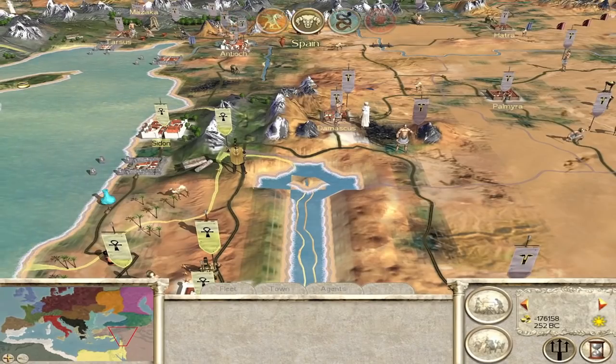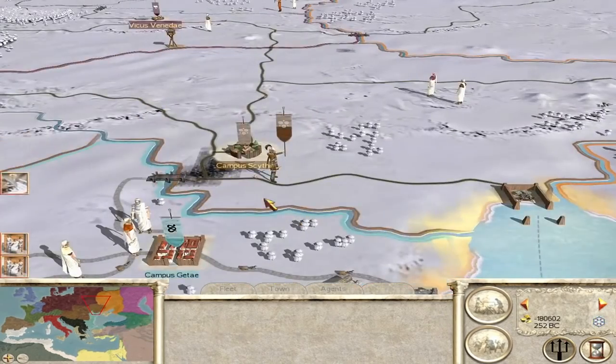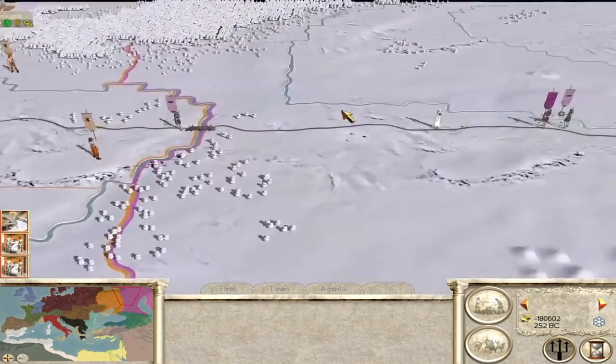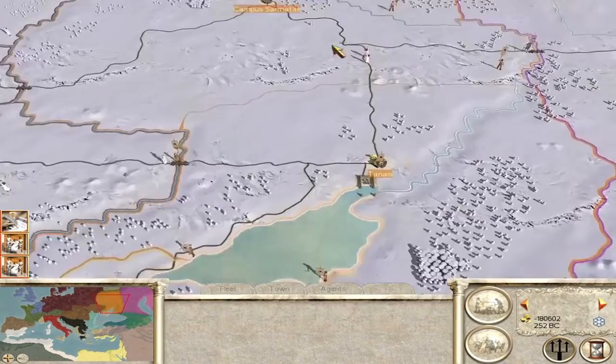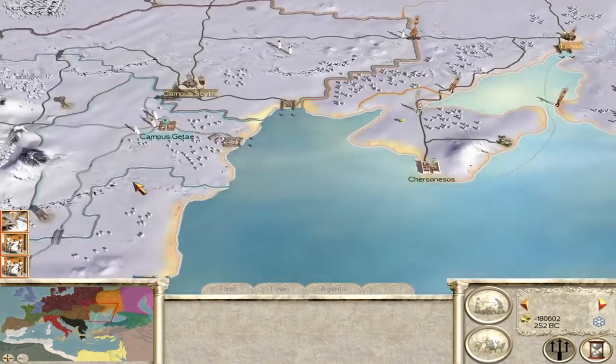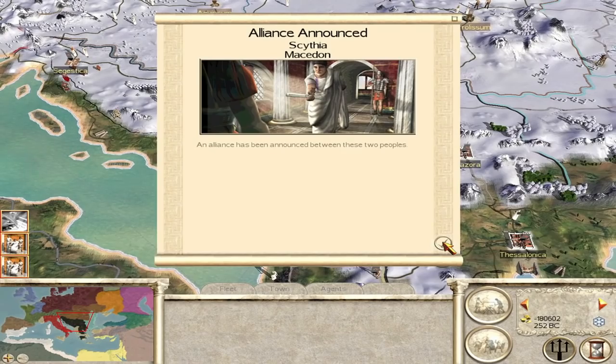I've only just noticed Scythia — they've lost Campus Scythi and Campus Alani, down to just two settlements. Not a good position for Scythia to be in. Although I'm sure their alliance with Macedon will save them.